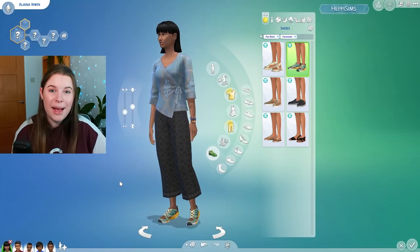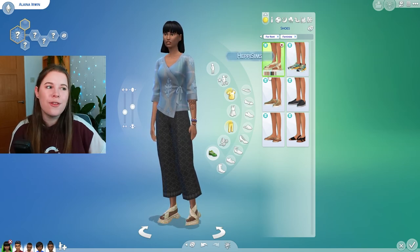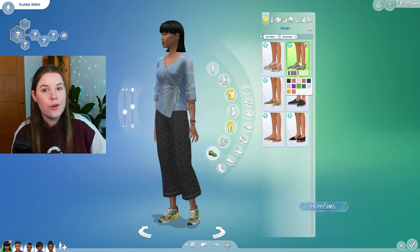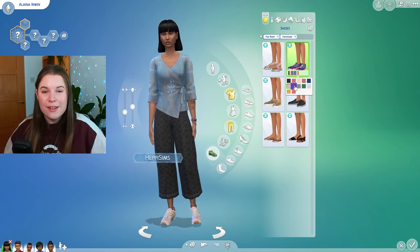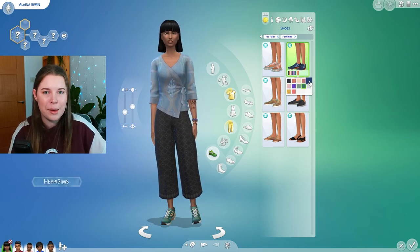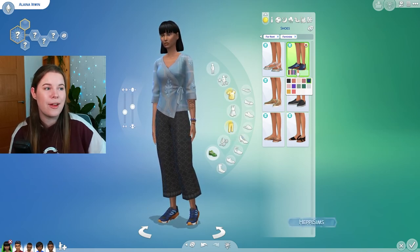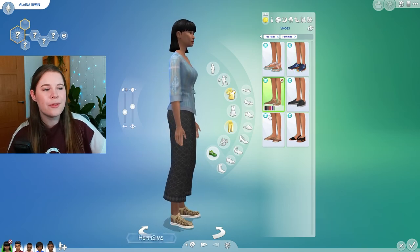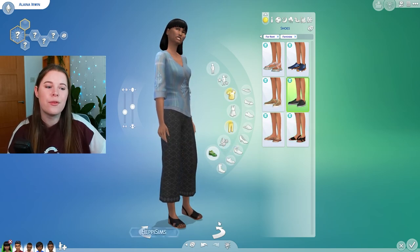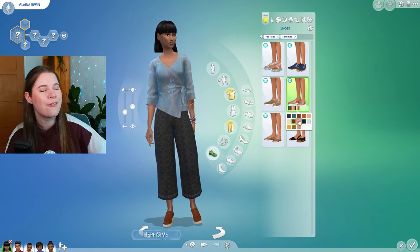Moving on to shoes — some packs give us none at all but this one gives us six different pairs. We've got comfortable walking shoes perfect for going out to the market, a new set of trainers that look so natural — like what everyone has by their front door. They've taken the climate into account with a sandal version and a couple of different flip-flops. These ones are for females, and then there's also something like a comfy loafer that I'll use a lot, also available for men.